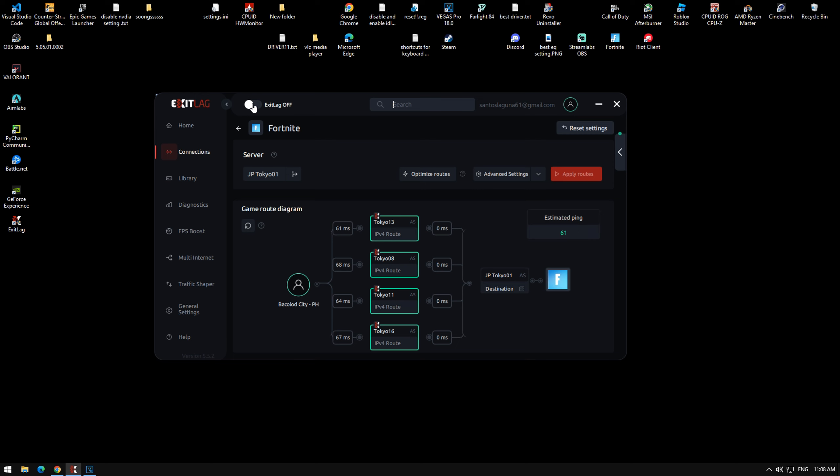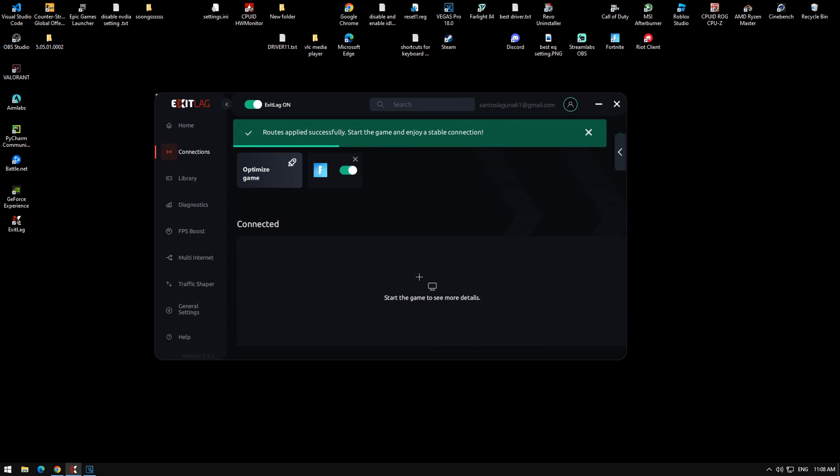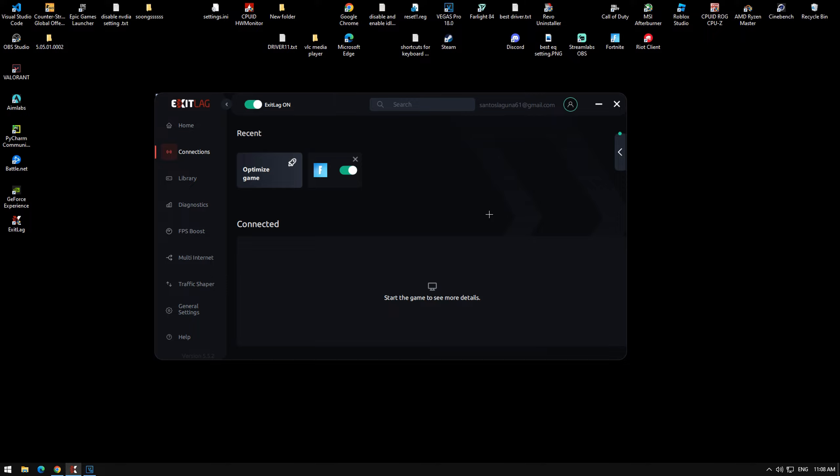After that, turn on this option and click Apply Routes. That's about it — thank you guys for watching, see ya!